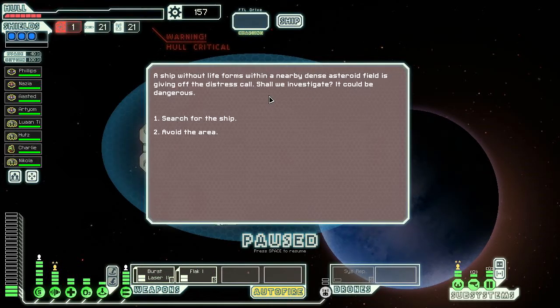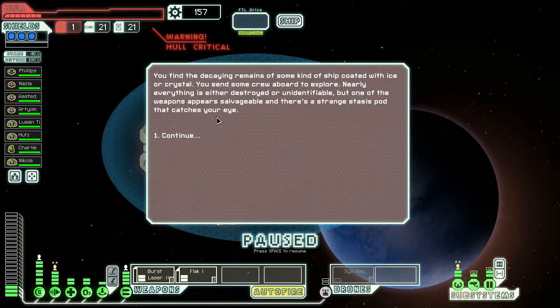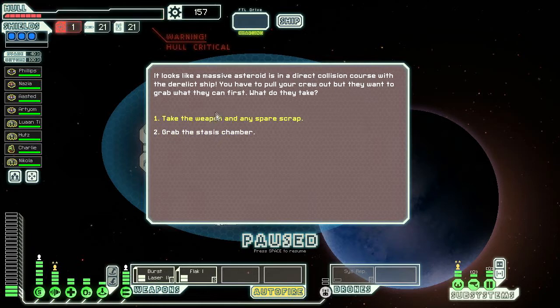A ship without life forms within a nearby dense asteroid field is giving off a distress call. We investigate and find the decaying remains of a ship coated with ice or crystal. Nearly everything is destroyed but one of the weapons appears salvageable, and there's a strange stasis pod that catches our eye. Should we grab the stasis chamber? Let's check it out — it sounds interesting.